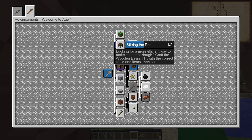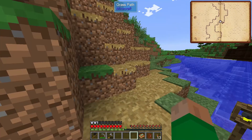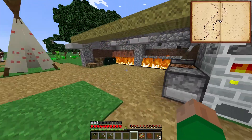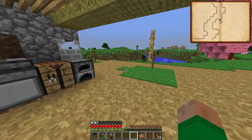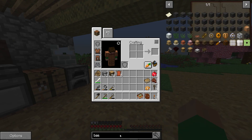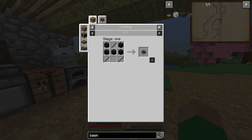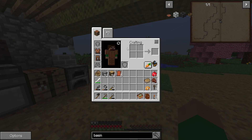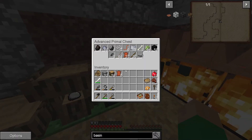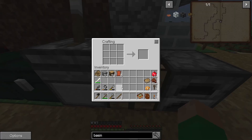Wooden basin looks like a good thing to do. I did make a bunch more leather and let me tell you, if I never make leather by hand again it'll be too soon. So let's see what this basin takes — there's the wooden basin. That's just wood with a stick, which we have plenty of. Oh, it's so nice to have an actual crafting table.